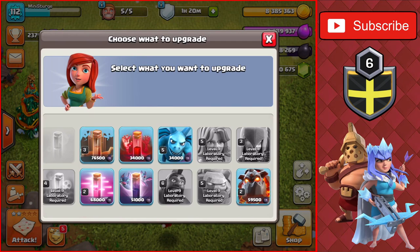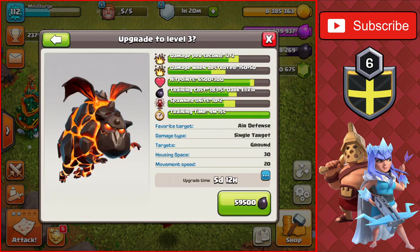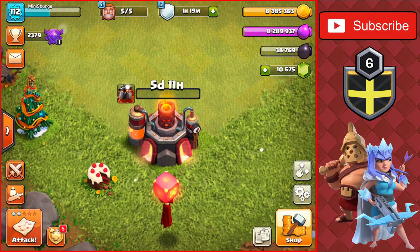This is all of the upgrades we have left in the lab for dark elixir. The upgrade I want to do today is the lava hound, getting it to level three. It's 59,500 dark elixir and a five-and-a-half day upgrade time. Let's get that going — the lab is now working on that troop.